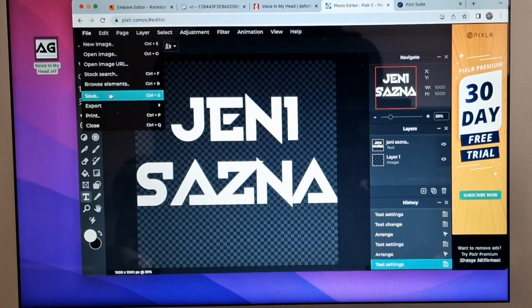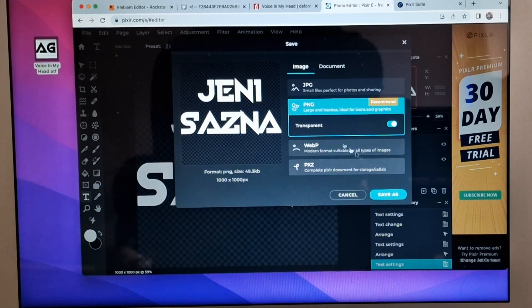After all is done, click on File, Save, and save as a .png file.